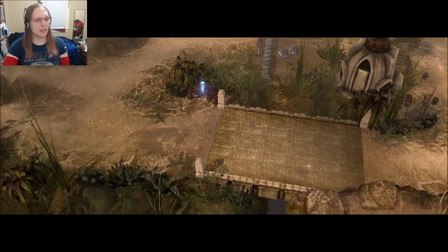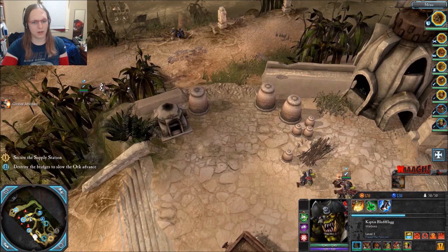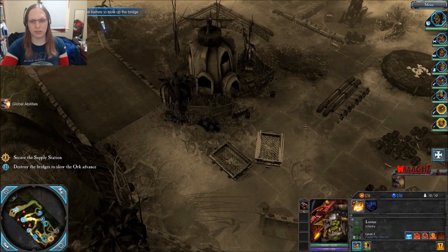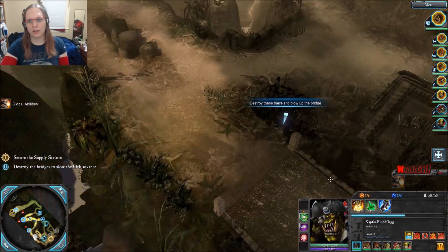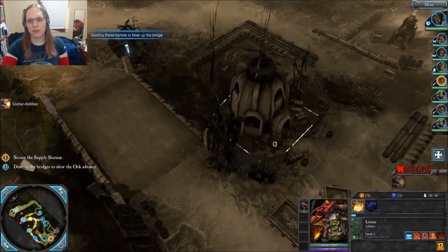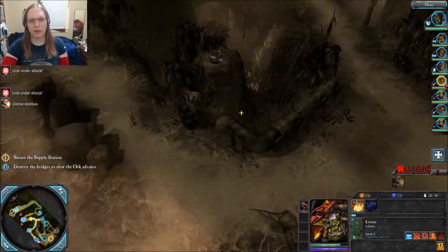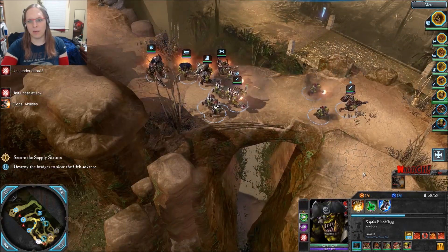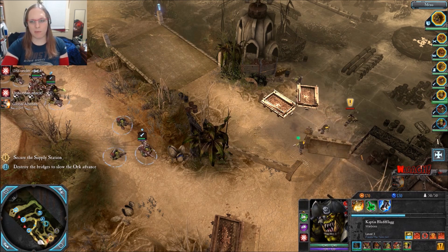You guys need to get your asses right down to here and hurry up. Destroy those barrels to blow the bridge — we need to blow those bridges. Yeah, we're coming with our own wall! What up now? We're gonna break your stuff!